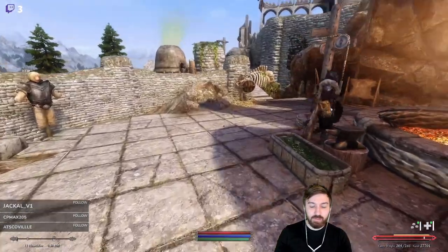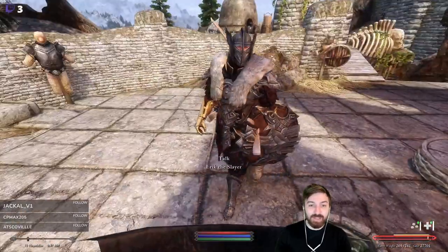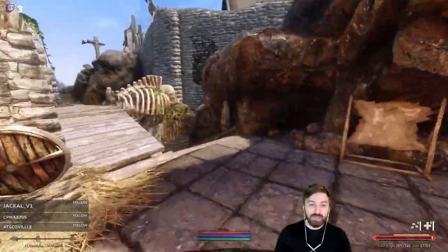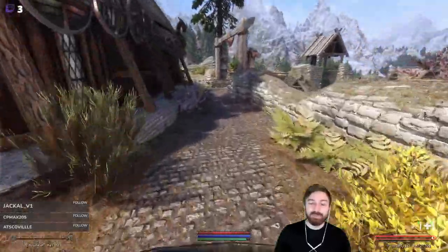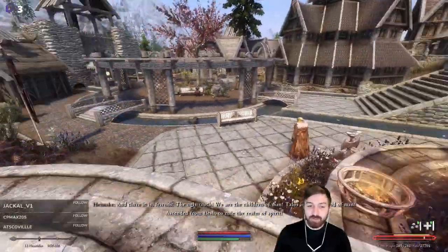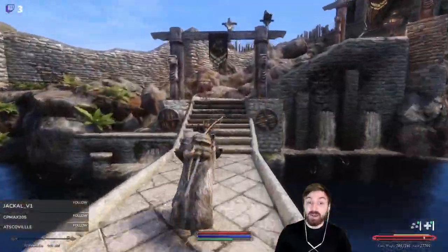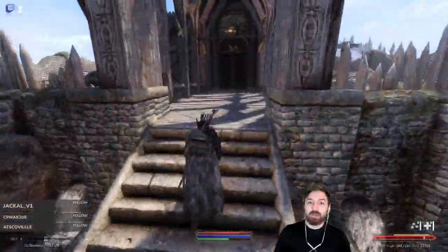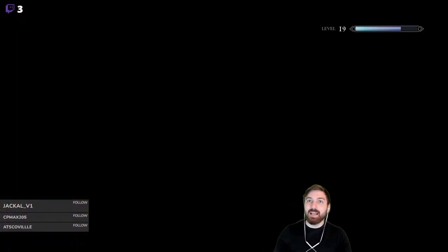I think Eric just burned himself trying to use that. Eric, you're not allowed to use that - we're going to get in trouble. We are now up to 27k gold, so we're going to run up and buy the house. Then we'll jump inside to look around the empty house, do some smithing, and come back up to furnish it.